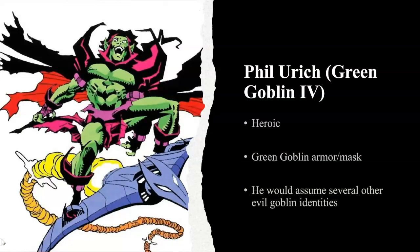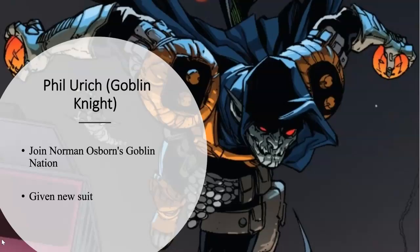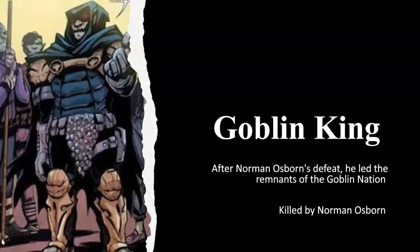We have Phil Urich, the fourth Green Goblin. He took a more heroic route with the Green Goblin persona. He would be exposed to the Goblin Serum and gain enhanced abilities that came along with the Green Goblin armor and masks, as we can see on the left-hand side. He would assume several other evil goblin identities as well — one being the Goblin Knight, basically a minion to Norman Osborn in the Goblin Nation storyline, given a new suit as you can see on screen. He would also become the Goblin King after Norman Osborn was defeated, leading what remained of the Goblin Nation. Much later in the comic books, he would be killed by Norman Osborn.